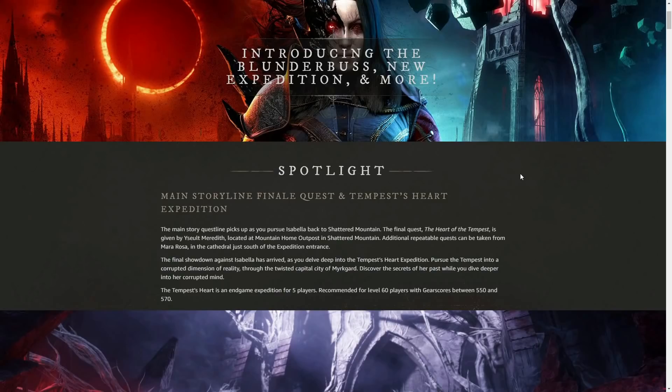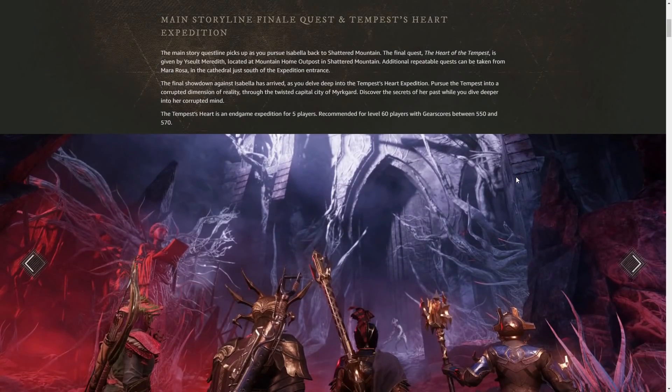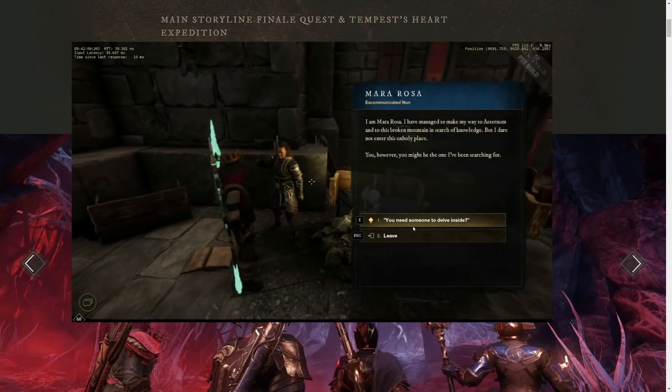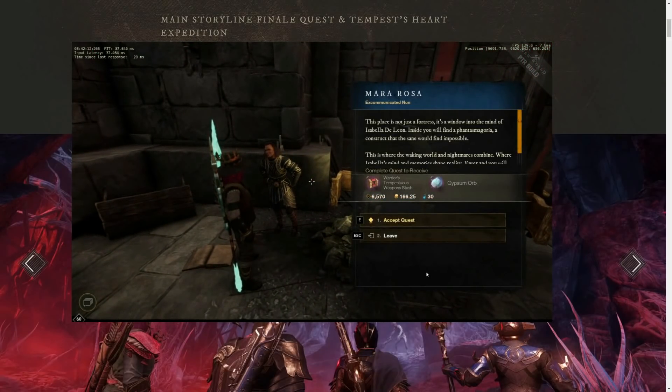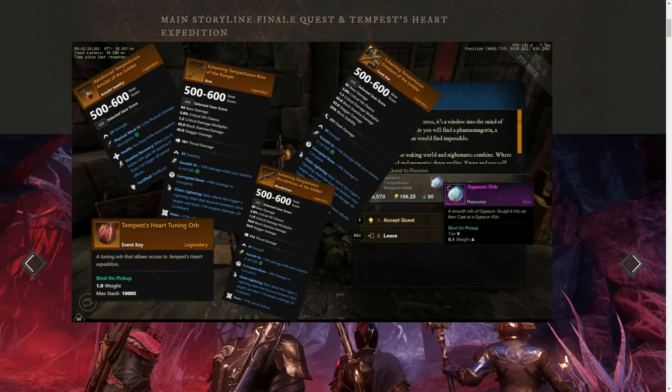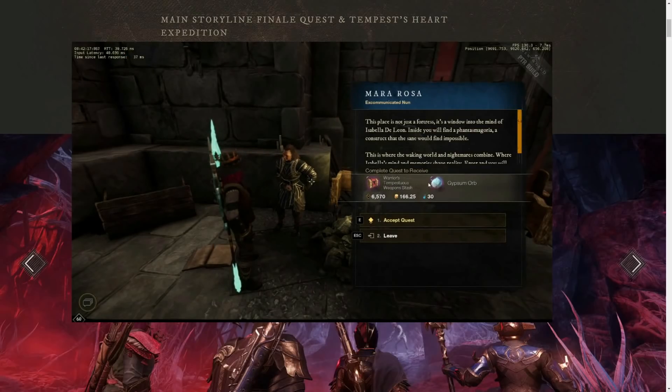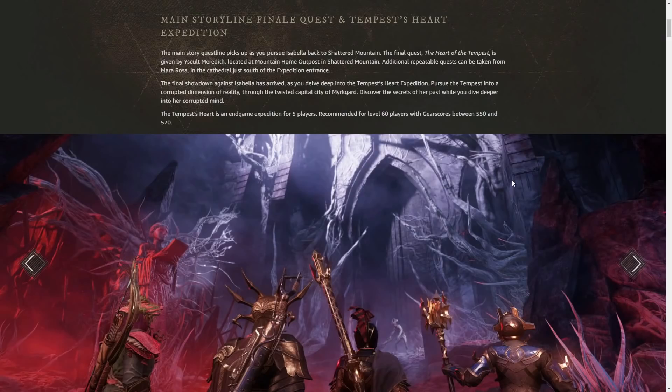Some cool things are coming with this expedition. Every boss will be guaranteed to give you a bump in your expertise, which is great for fresh 60s or people trying to level their blunderbuss. There is also a new daily outside the expedition that rewards you with an additional gypsum orb and a crate — offering a chance at an expertise bump and nice rewards. You get this daily from an NPC named Mera Rosa in the chapel. You will also find a new chapter to the main story, which rewards a free orb for the new expedition. This quest chain picks up in Mountain Home Outpost in the Shattered Mountain.